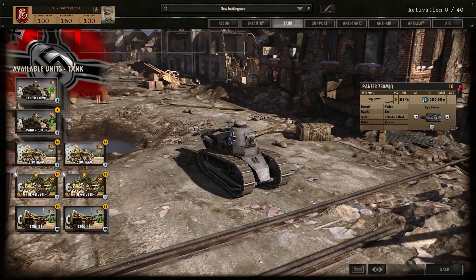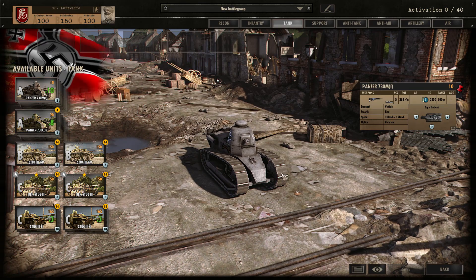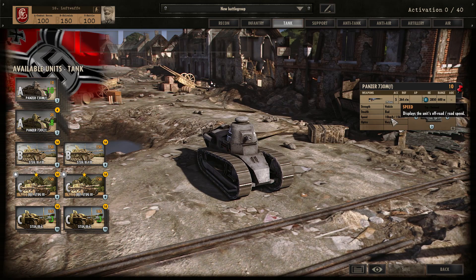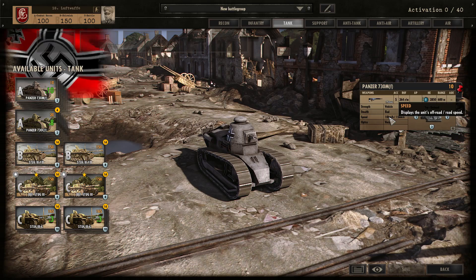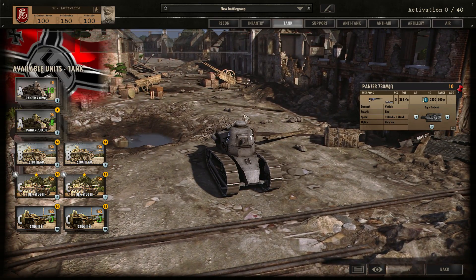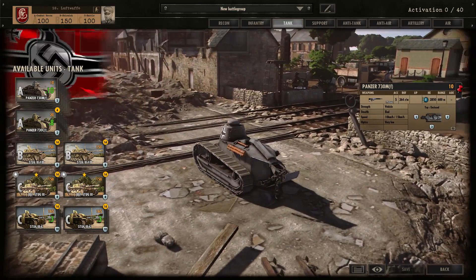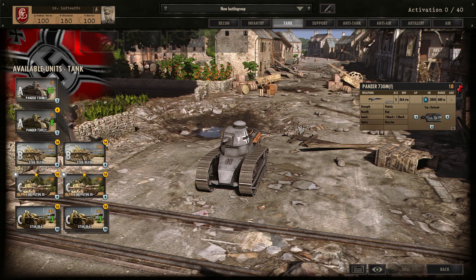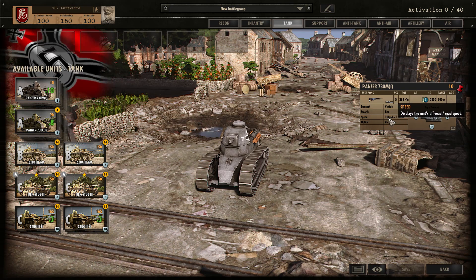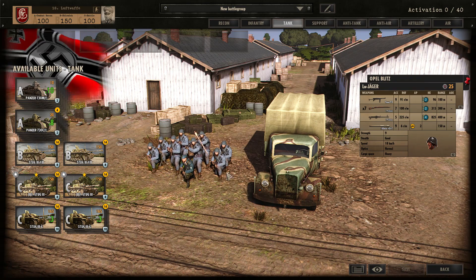In the Tank tab, things get a little funny with this division. You get the Panzer 730M, basically a captured French Renault mounted with the Mach 31, 8 HE power. But look at this speed: 10 km/h off-road and 15 km/h on-road — these things are going to take ages to get to the front line. At only 10 points apiece, I don't even know if they'd be worth bringing in — they'd never get there in time, and when they do they'll just get popped easily. The Luftwaffe Jäger runs at 18 km/h, so these tanks are slower than a running man.